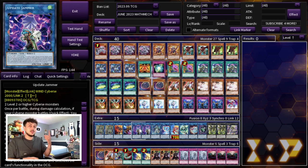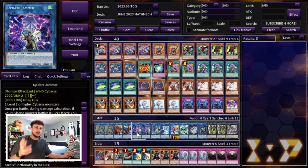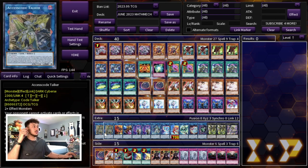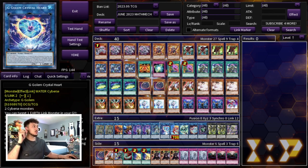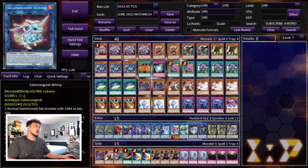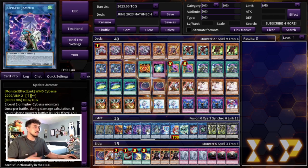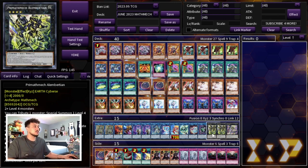We're playing two Update Jammer for the same reason as two Access Code Talker — if you only play one, your opponent can hit it and it takes away from your OTK. Update Jammer and Access Code are just so important with each other, so you definitely need two of each. For extenders, we have the one Splash Mage and the one G Golem Crystal Heart, which I really like here. We're playing one Pit Knight — it's kind of cuttable, not the main thing you're going into, but there are some cool niche plays; it can be swapped for a second Splash Mage. Then we have Cybers Wicket, one Almaraj, one Lingari Bow, two Alan Version, and one Laplation. This is pretty standard for most Math Mech builds.